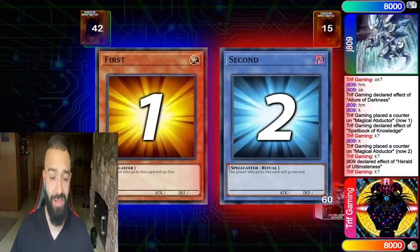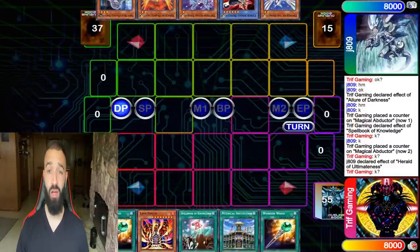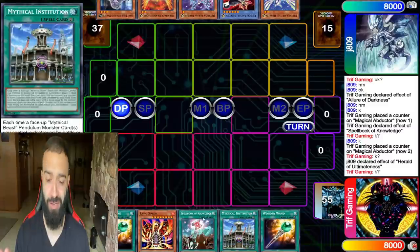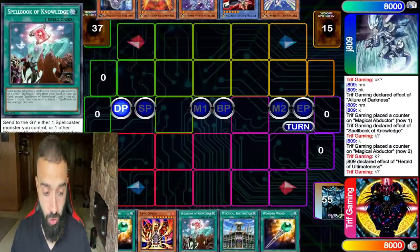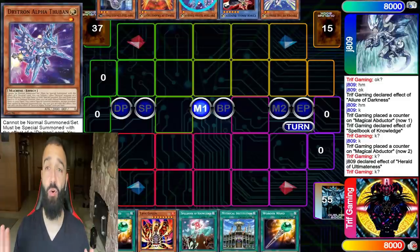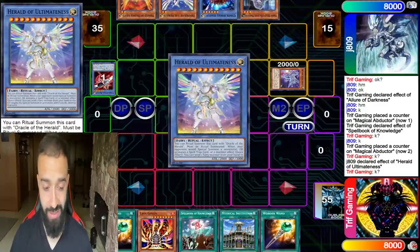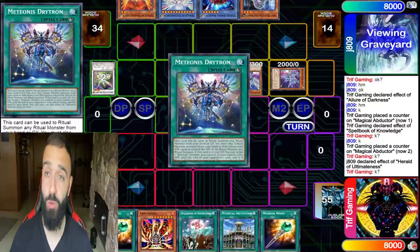Game two. Game one we killed him. Game two — look at my hand: Lava Golem, the two interruptions he puts up. All I need now is any card I could use — Wonder One, Knowledge, or any extender. I need a Jester Confit, a Magician's Souls, an Instant Fusion, any level one extender. That's it and then this duel is over. Game one was miraculous — we killed it with no side cards.